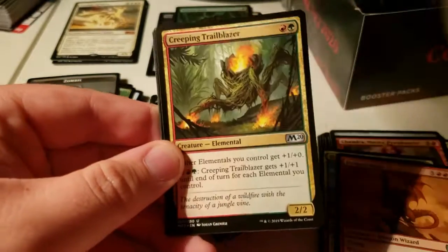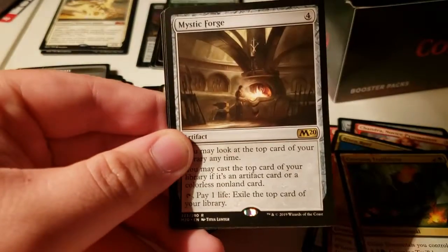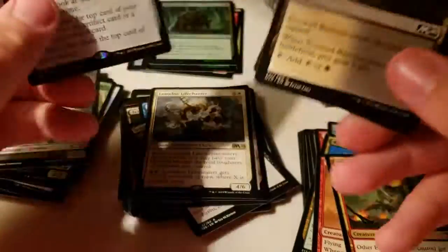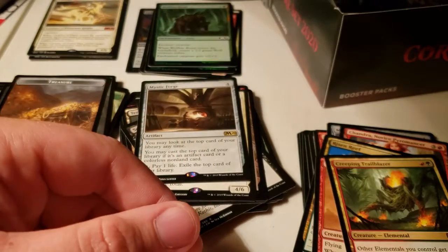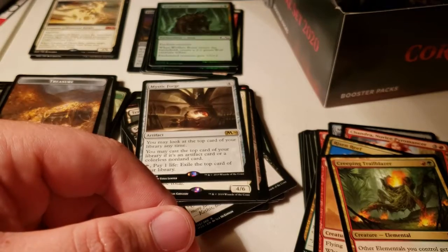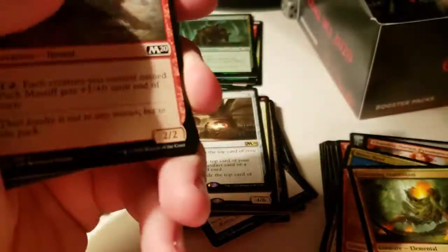Vampire of the Dire Moon, Creeping Trailblazer, Darksteel Wavecrasher, Mystic Forge — it's basically the red enchantment from Dominaria, the one where you can't put cards in your hand but you can play from the top of your library. But it doesn't have to be revealed.